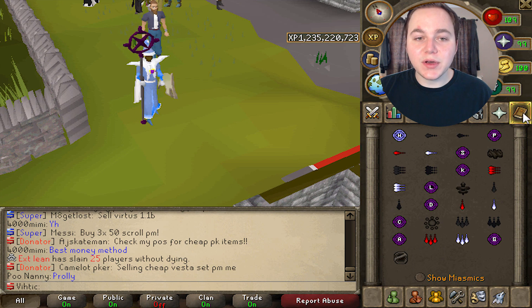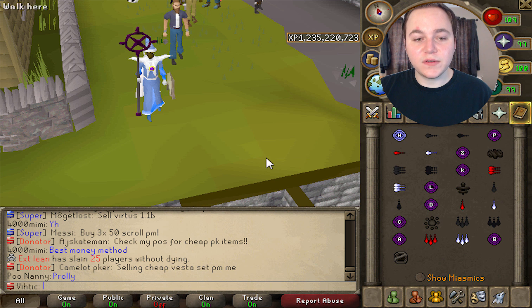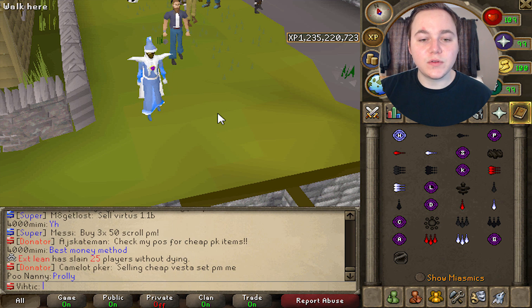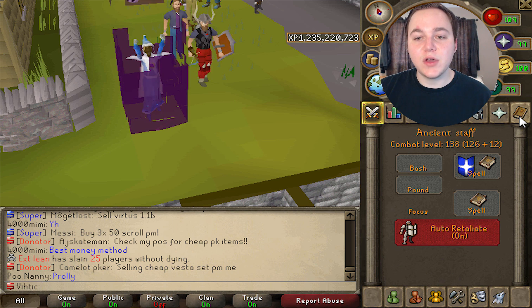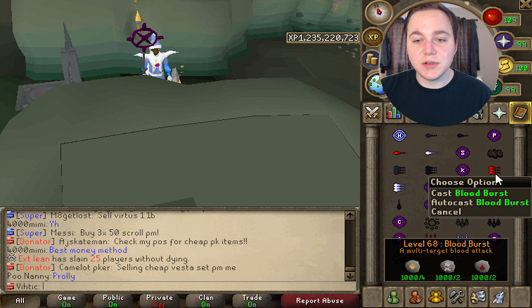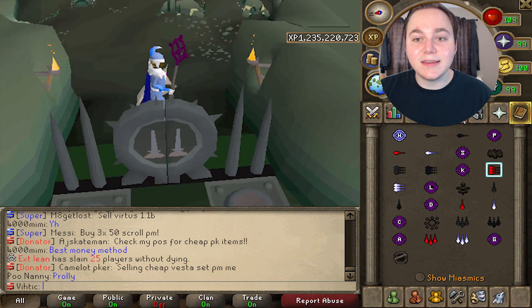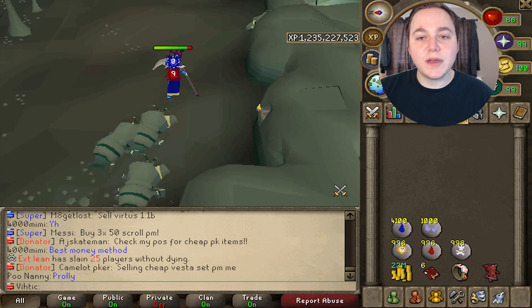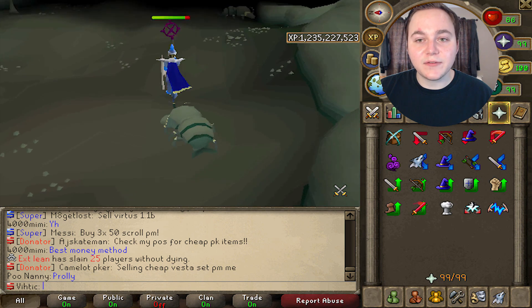Once you have the required magic and defense level to equip this gear, put it on, go to your teleports, click on skilling teleports, then summoning, and head over to the rock lobsters. If you go to your spellbook, you can right-click and autocast blood burst — and this is where the XP is just going to roll in. Come all the way to the east up here.